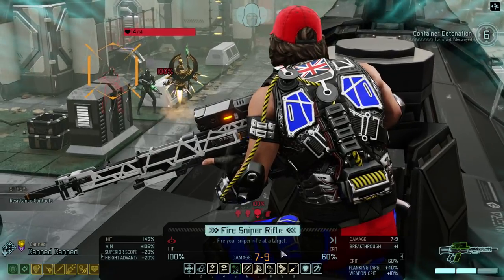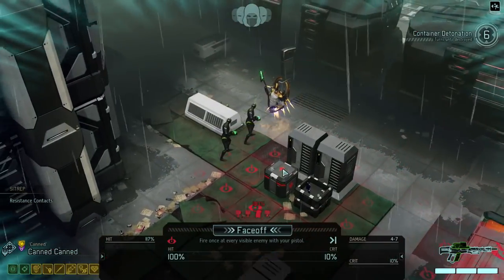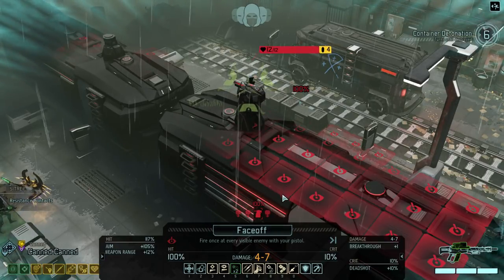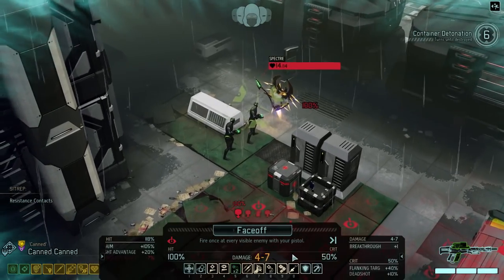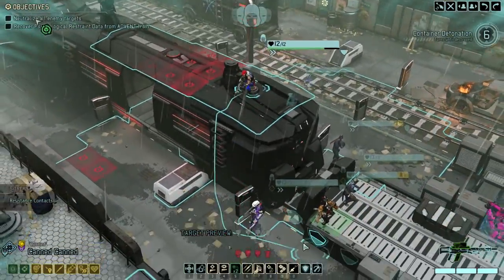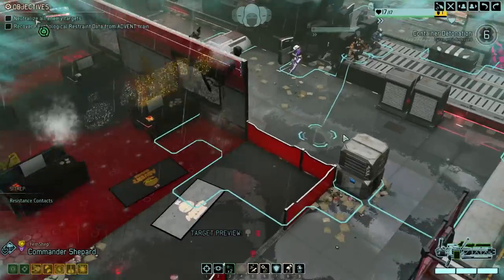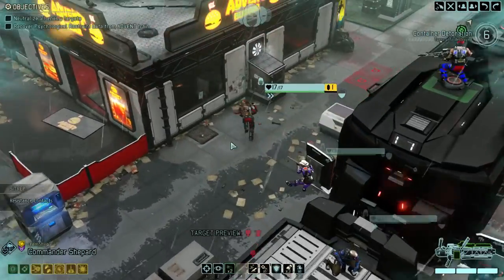I'm kind of up for Face-off because it's all 100% chance. It does about 4 to 7 damage, as opposed to the rocket which would do 6 to 7 — a more consistent amount of damage. Maybe what I'm gonna do is move over here instead. We're gonna move everyone up a little bit. I'm feeling a little bit more confident about this.